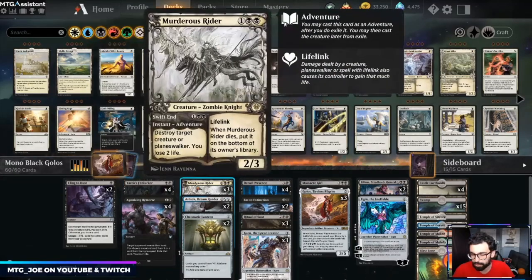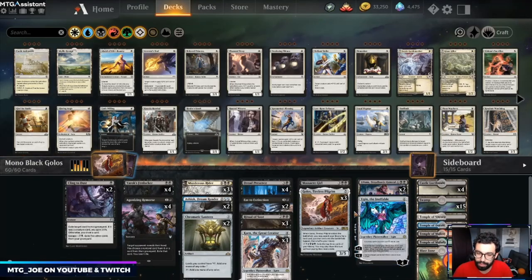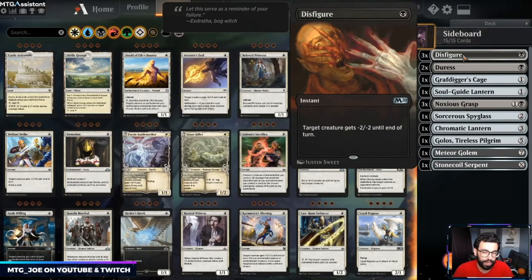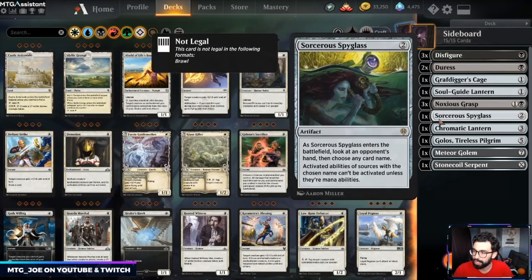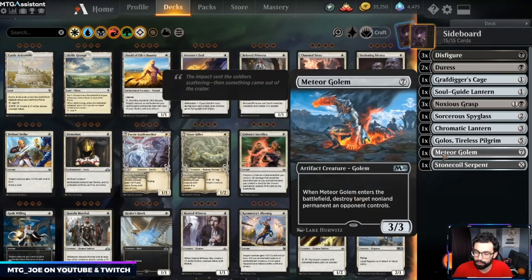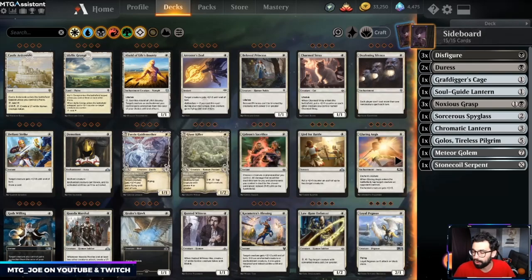Golos is obviously trying to activate for seven mana to get free value. Dread Presence — whenever a swamp enters the battlefield, either draw a card and lose a life, or deal two and gain two to a permanent or player. We have a couple of Lilianas and an Ugin on the top end. Blast Zone for utility land and four castles round out the mana. Sideboard-wise: Disfigure versus aggro matchups particularly red, Duress for control, Noxious Grasp, a Grafdigger's Cage to stop escape and cat-oven, Spy Glass to turn off walkers, Chromatic Lantern, Golos, Meteor Golem, and Stone Coil Serpent to stop Hydroid Krasis or Dream Trawler.